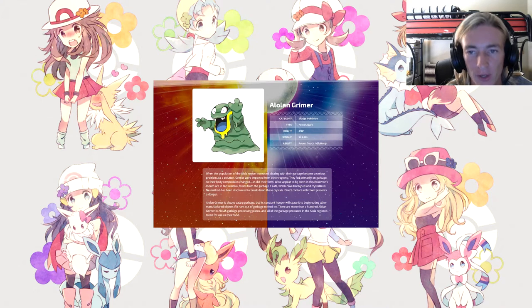Alolan Grimer is a Sludge Pokémon, Poison/Dark type, height 2, weight 92, with Poison Touch and Gluttony. When the Alolan Grimer population increased and garbage became a serious problem, Grimer were imported from other regions and fed primarily on garbage, causing their body composition and form to change. What appear to be teeth in this Pokémon's mouth are residual toxins from the garbage it eats, which have hardened and crystallized. There are over a hundred Alolan Grimer in garbage processing plants consuming all the garbage produced in the Alola region.